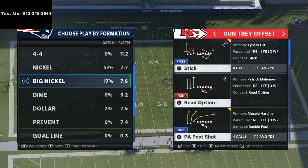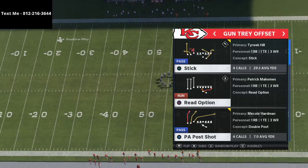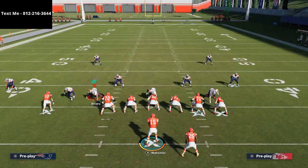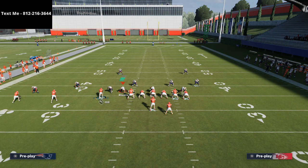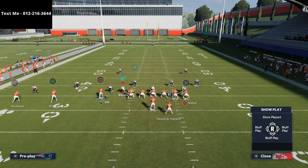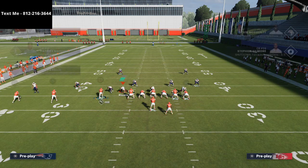The play we're going to be talking about is PA Post Shot, which has some of the best routes in Madden 21. This is one of my favorite plays against a lot of different coverages. The main thing I like to do is smart route McCole Hartman. Tyreek Hill is on the deep crosser route, which is one of the best routes in Madden.